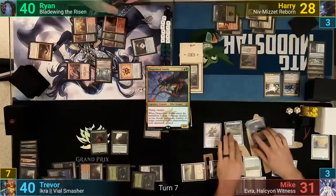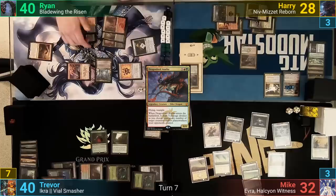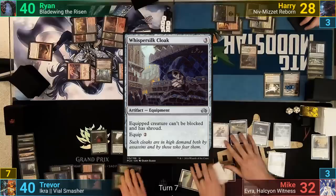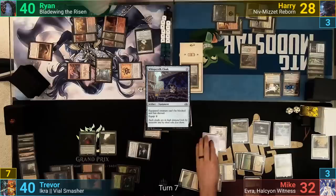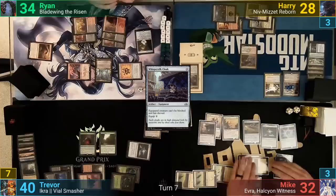At the end of turn, Mike draws with his Atlas. Mike gains 1 life on his upkeep from Inventor's Fair seeing enough artifacts, then draws for turn. He plays a Plains and casts a Whisper Silk Cloak, which seems like sweet tech to put onto his Commander. He equips the Sun Titan and goes at Ryan with the now unblockable Giant. This lets him bring back his Oreskos Explorer, but sadly he can't find any lands as it enters. In Mike's second mainphase, we see Crushed Contraband exiling Trevor's Sylvan Library and Ryan's Dragon Horde.